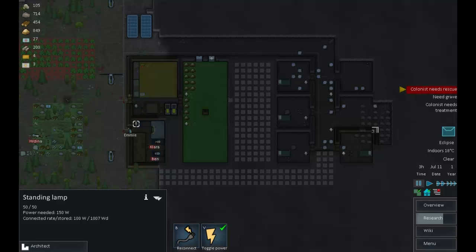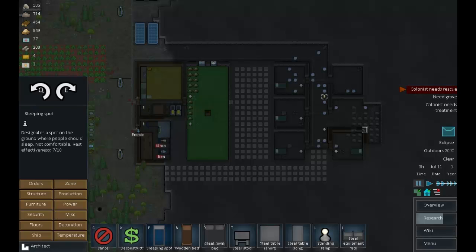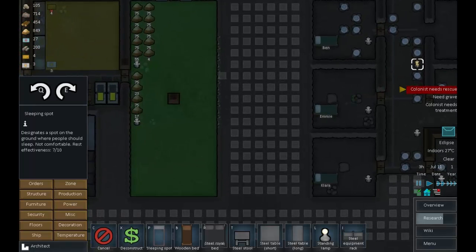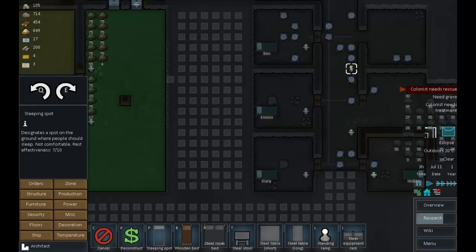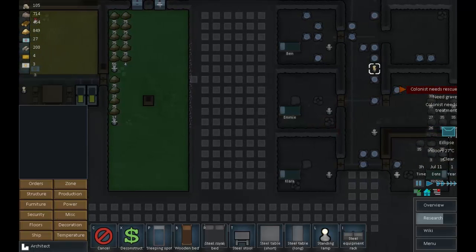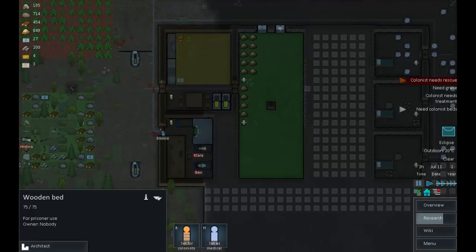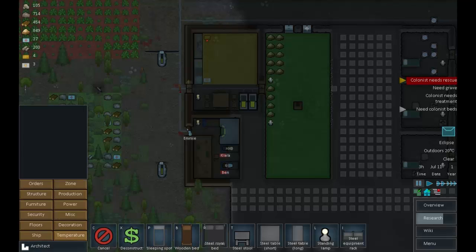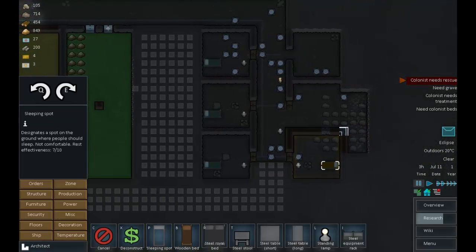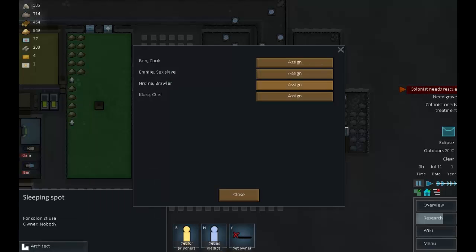Let's turn some lights on and cheer people up a little bit. Dina, who's going to give up a bedroom? This one because it's a crappy bedroom anyway. We're setting up for prisoners. We'll put in a sleeping spot here and quickly make that a bedroom as soon as we can. Set owner: Dina.